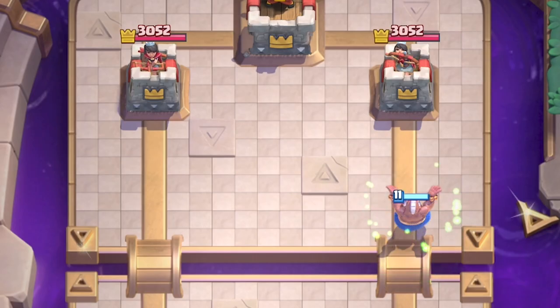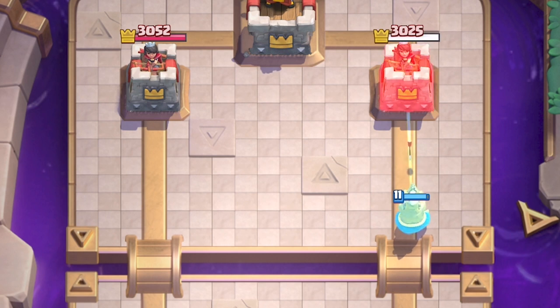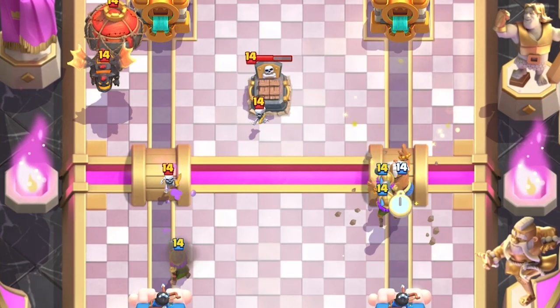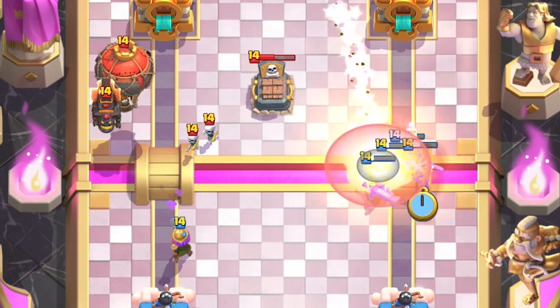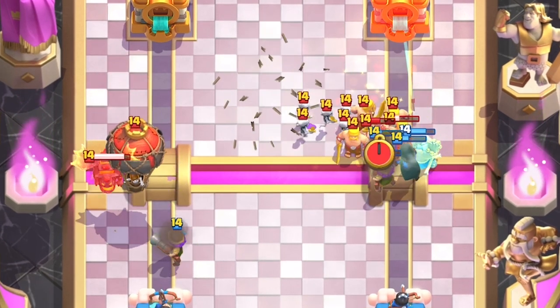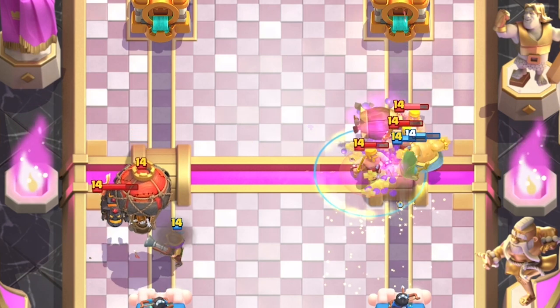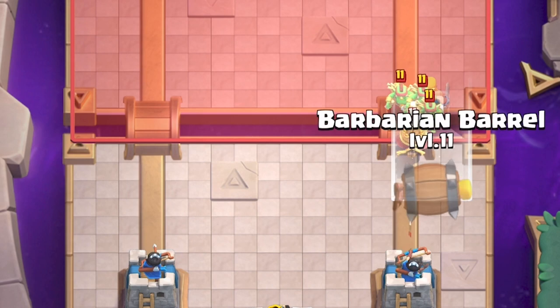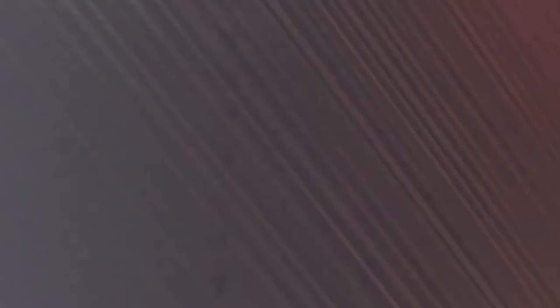Huge tip: earlier is better. Your opponent usually doesn't expect you to activate the monk ability on the river, which makes sense — you want to get as much value as possible, which includes getting that chip damage from the princess tower. So earlier is a good idea for predicting spells. There are so many times where if I just activated my monk ability on the bridge, I would have saved my musketeers from a pesky fireball or rocket. But also keep in mind that you don't want to be too early — if your opponent sees the monk ability activated, they're not going to use a spell on it.